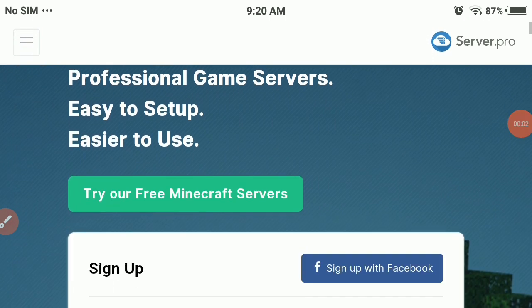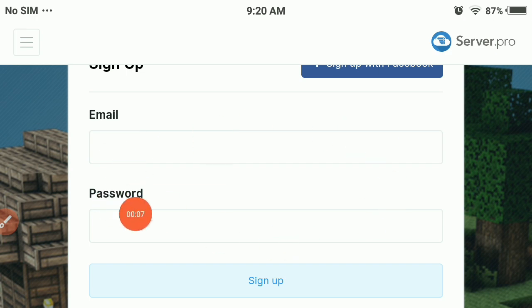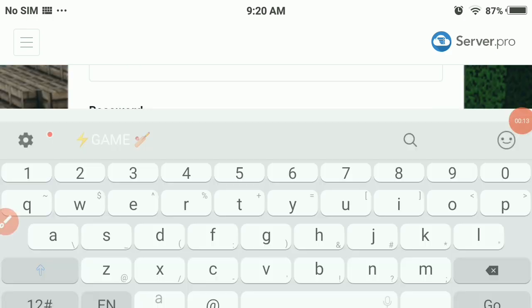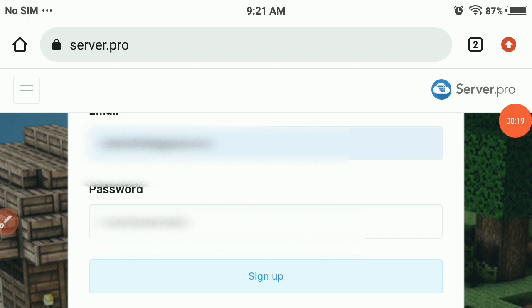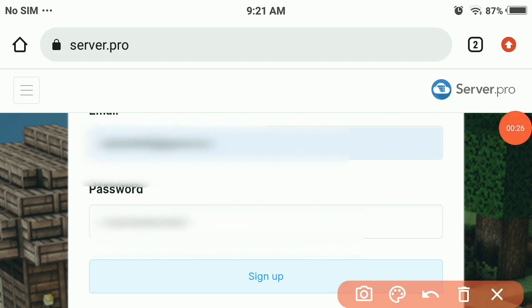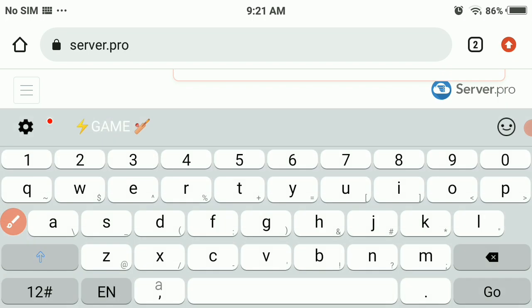As you can see, you can also make Minecraft servers and many other games here, but we are going to make a server for Craftsman. You should first enter your email and password to sign up. Go ahead and enter those details, then click on 'Sign Up.'